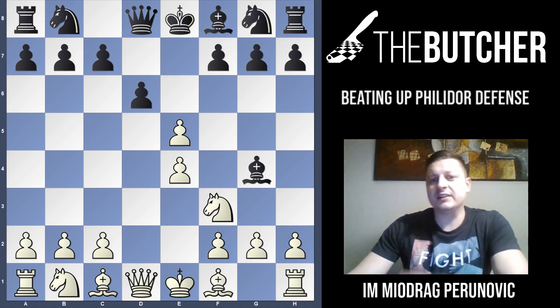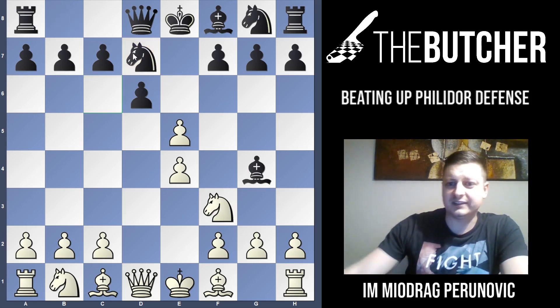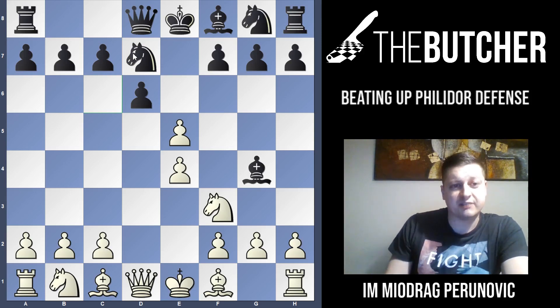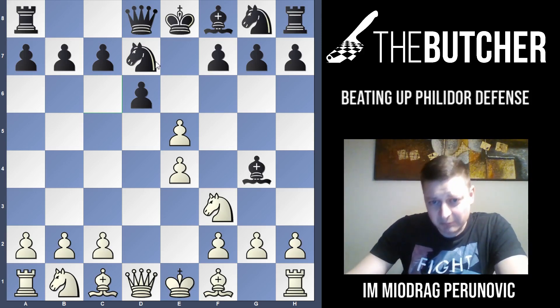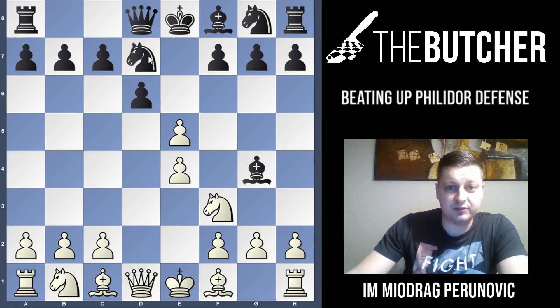After dxe5, Black must give up his bishop and play Bxf3. If they've already made the mistake of playing Bg4, the only interesting try is a gambit idea I found in many articles and books. I have to mention that I faced it a couple of times in blitz and I had to know the following refutation — otherwise it would have ended differently.